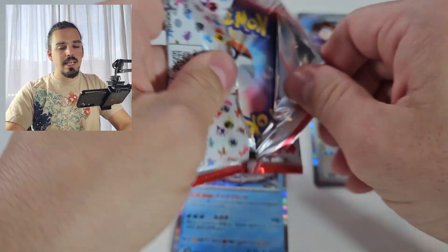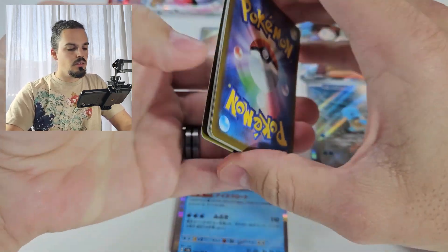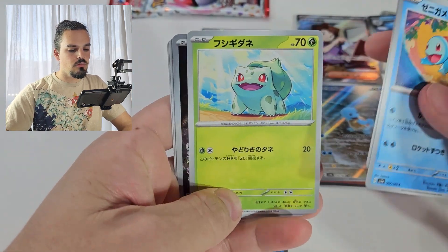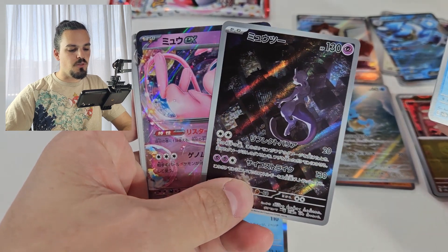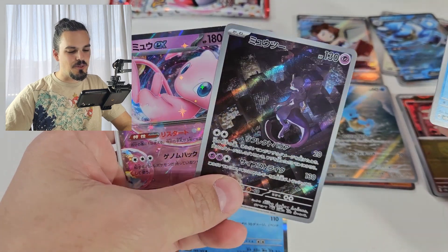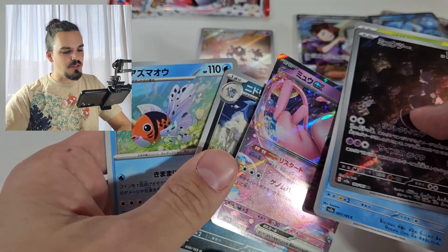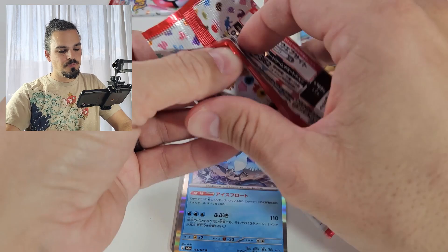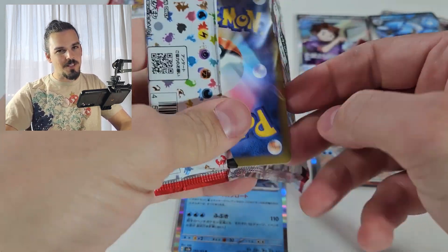Last few packs — can we make some magic happen? Hopefully we can make some magic happen. Let me know what your favourite card has been from this set. Oh, and we get another Squirtle — love a good Squirtle. Oh, the Mewtwo! We pulled this one out of the first box, and the Mew behind it — that's a very cool double hitter. We did pull the Mewtwo out of the first box, but having an extra is always good.